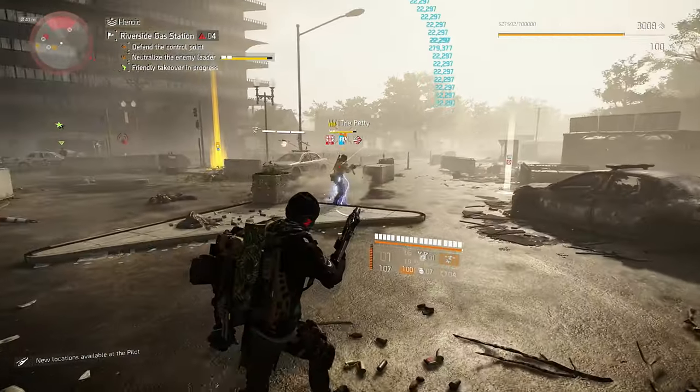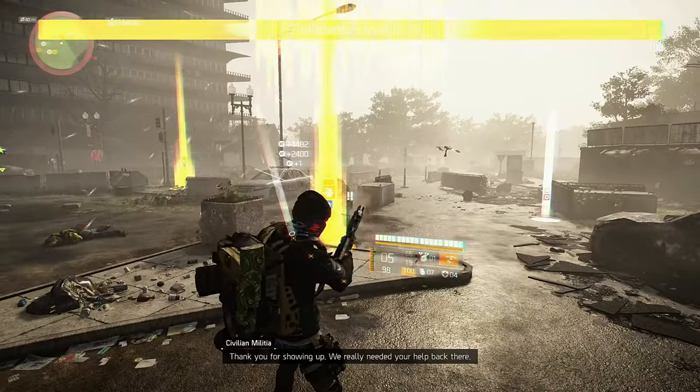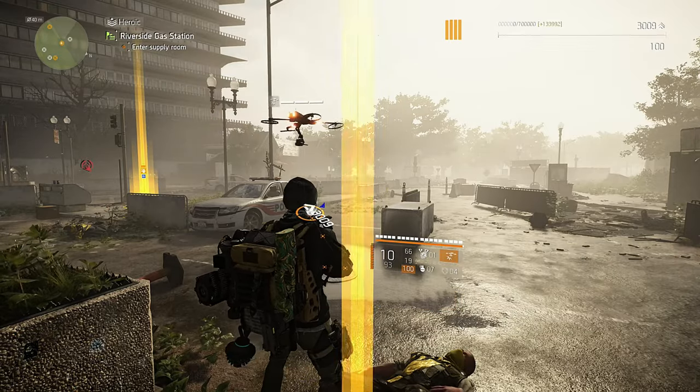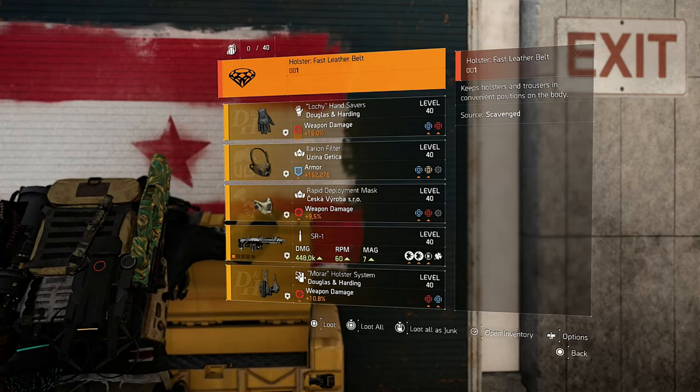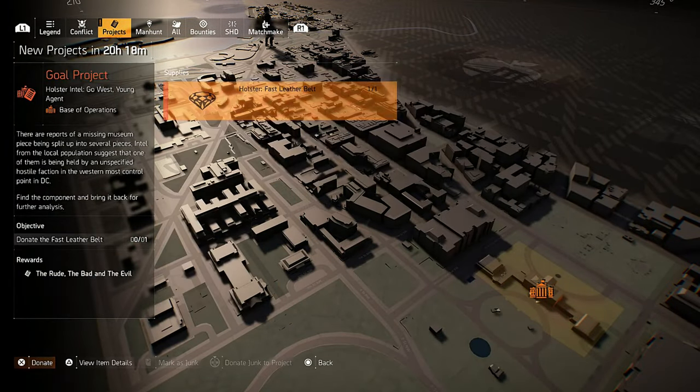The second wave named enemy should have a cowboy hat. This is the guy that will drop you the exotic component you need. If your named enemy didn't have the cowboy hat, don't panic — the piece will drop in the control point chest. Get your exotic component and donate it to the project.